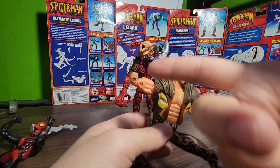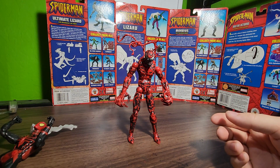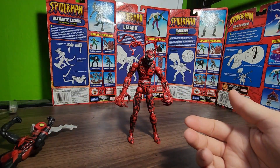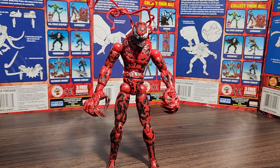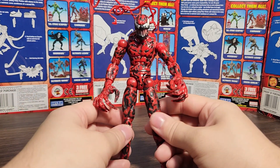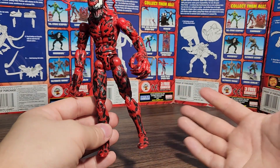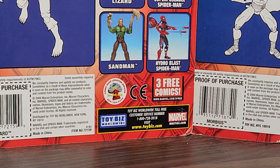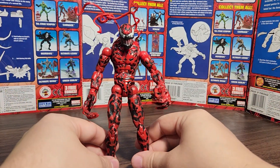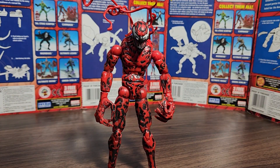Or like Kraven the Hunter — he's a custom and he's got some knives, a staff or spear, and he did have a crossbow which unfortunately got destroyed so I'm going to end up remaking another one. Carnage is one of the characters where having some accessories would be cool. Toy Biz didn't really do much — they gave him like a weird symbiote trap thing to capture Spider-Man. One thing I think is really cool about Carnage and Sandman is that they can change their hands into like an axe or a spiked ball. Sandman over there has interchangeable hands; I lost all his accessories but I made some out of clay, and I figured I'd do the same for Carnage.